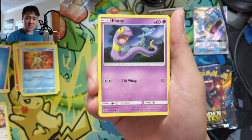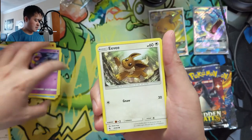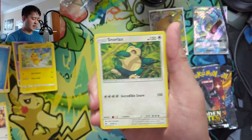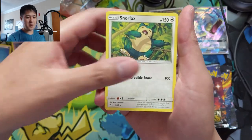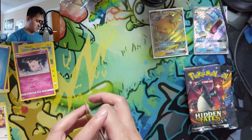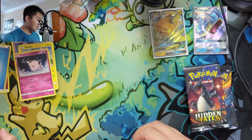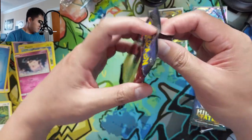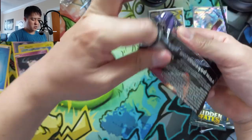That does include these Hidden Fates tins. I think the month of July will be the last month we'll offer them at that $15 rate — it's basically impossible to find them under $20 at this point. Starting August we'll probably have to go with that $20 price mark, although even on eBay they're going for like $35, which is pretty crazy.